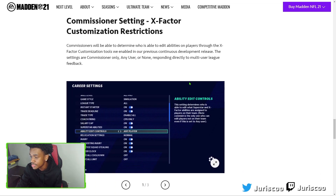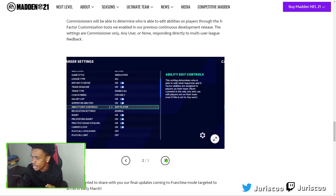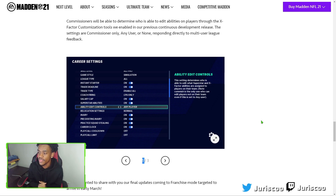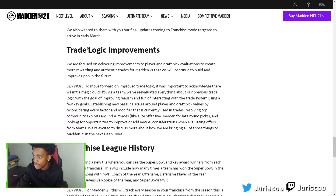We also got commissioner X-factor customization restrictions. Commissioners will now be able to determine who is able to edit abilities on players through the X-factor customization tools. You can set it to commissioner only, any user, or nobody. So if someone keeps changing their abilities or doing something weird with them, the commissioner can lock it down to just themselves. This is a really good addition that gives commissioners a lot more control.